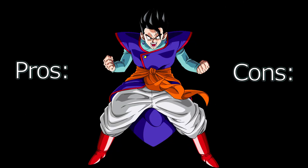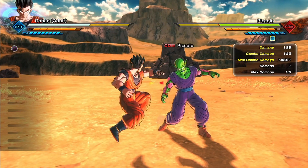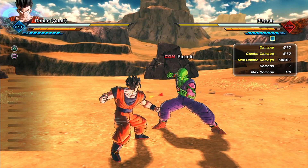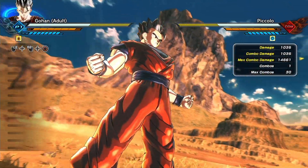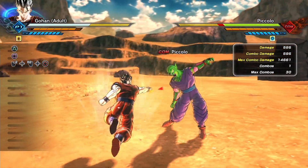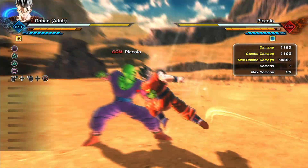What is Ultimate Gohan all about? He has good base stats for health, ki, and stamina, but his damage is pretty average. You won't be threatening your opponent with a huge combo in most cases. The biggest advantage you have with Gohan is right in the name — his ultimate form, specifically your Potential Unleashed transformation. This gives you a significant increase in damage potential, and activating it should be a priority in all your fights.